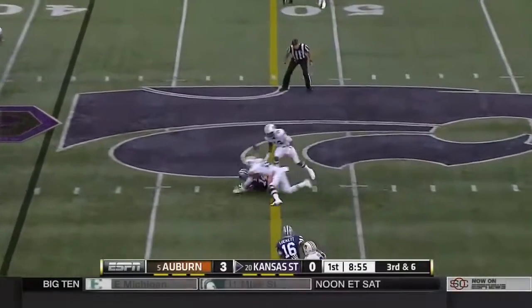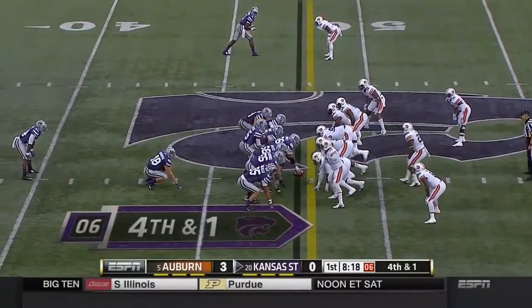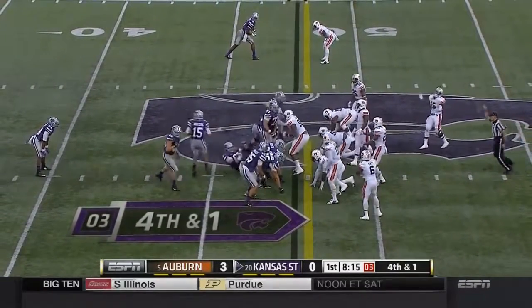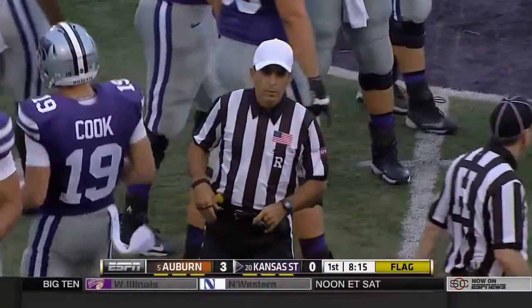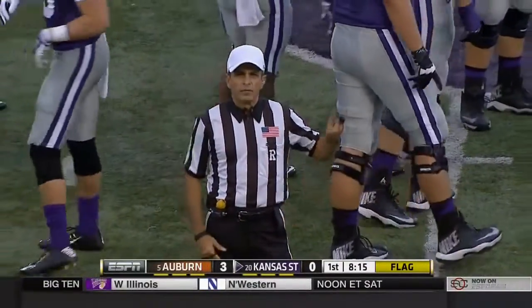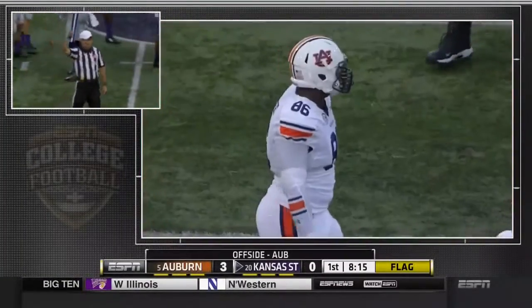Waters gonna throw, and right at the first down marker — that catches Mick. Maybe they'll just try to draw Auburn offside here if they can, and they do it. Angelo Blackson offside on the defense, number 86, five yard penalty. First down.